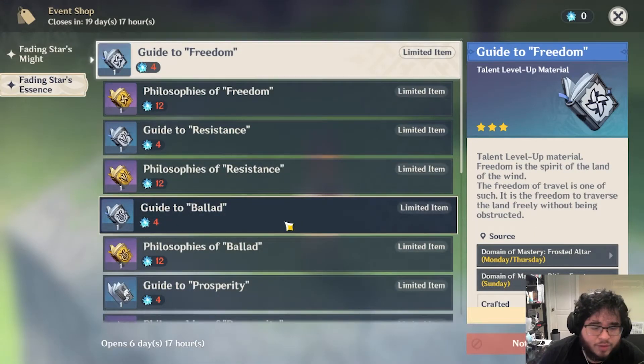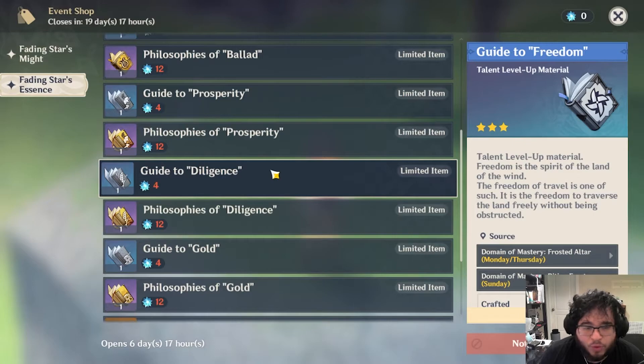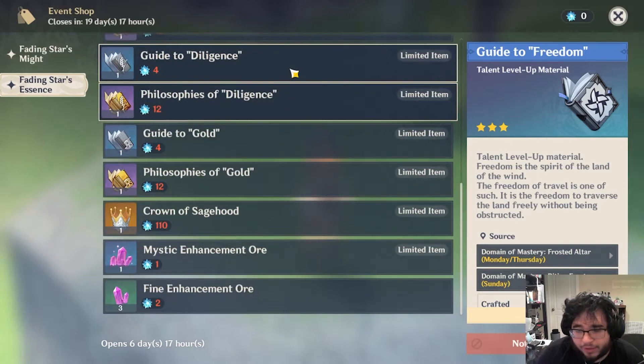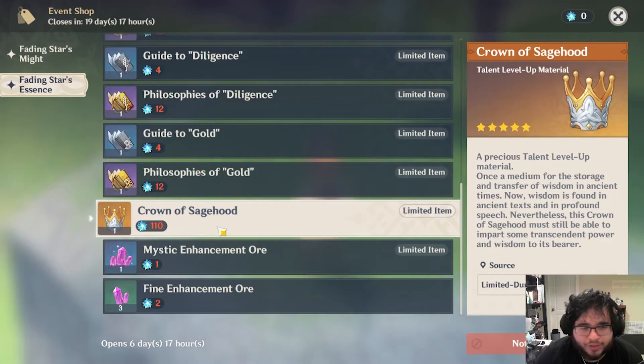Next we have the Fading Star Essence. This is much more based on what you need and less on what's best overall. That being said, the first thing I would absolutely focus on is this Crown. It's the one thing you 100% need from this shop. If they don't add anything else, this is the one thing you want to make sure you pick up before this ends — as it's only given during limited duration events. You need these to level up any talent above level 10, and you can't get it from anything else besides events. So if you're looking at what to prioritize, this is it.